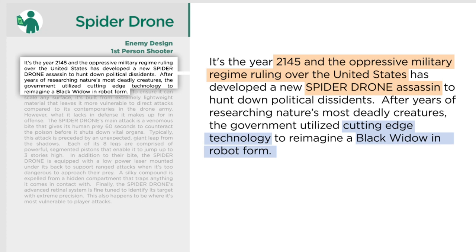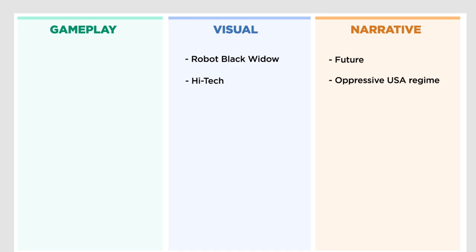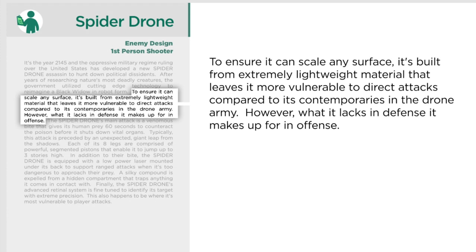That looks like a lot of specific information, but if we break it down, what I see here is some narrative — which I'm going to color code orange — and a few visual details. I like to really ingest the long version and then write myself a short version. For the narrative, I can simplify that to just say: it's the future and there's an oppressive United States regime. For visuals, there were a lot of descriptors given but functionally we're just talking about a robot black widow that is high-tech.